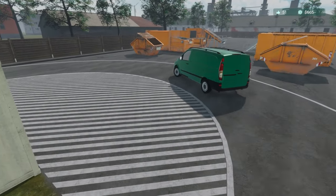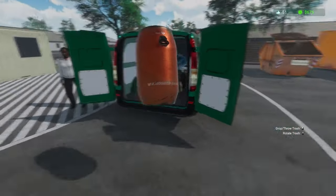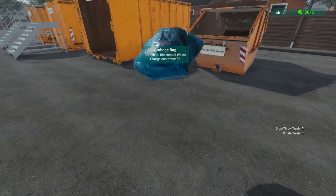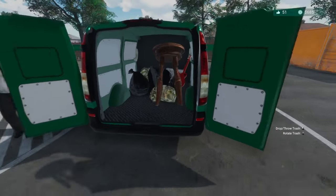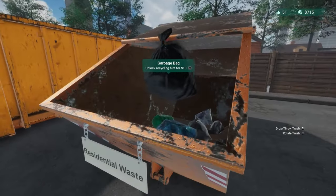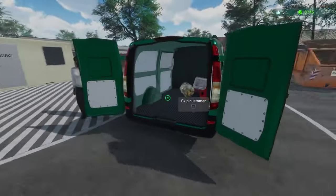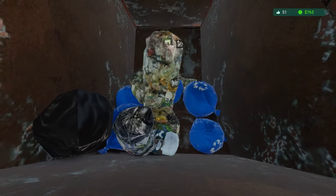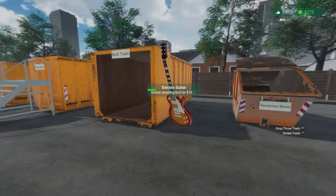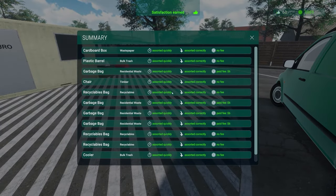There's something sticking out the side of the green van - I think that was a guitar stem. Cardboard boxes go in waste paper. This plastic barrel goes in there. This garbage bag is residential waste. We've got a chair that goes in there. All of these bags are chargeable - six generic units of currency each. Picking up the recyclable bags and popping them in. This cooler is bulk trash. The electric guitar should be fine. We're going to charge the customer 24 generic units of currency.